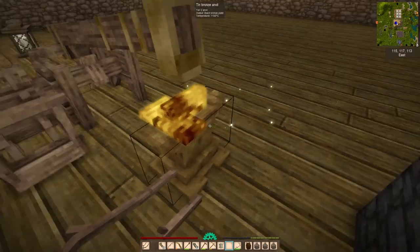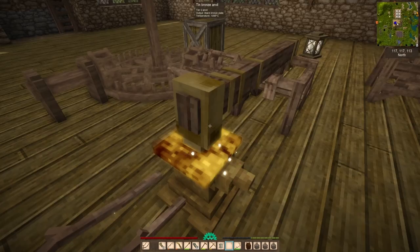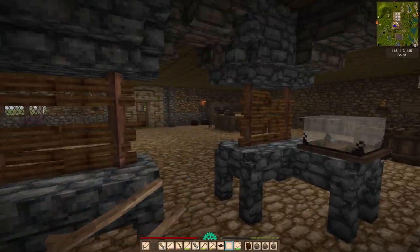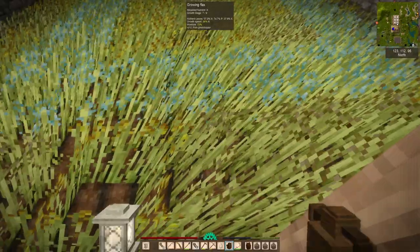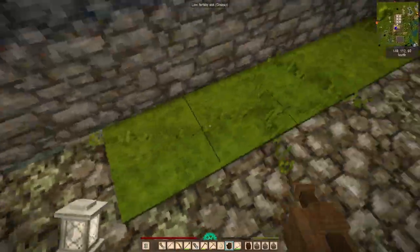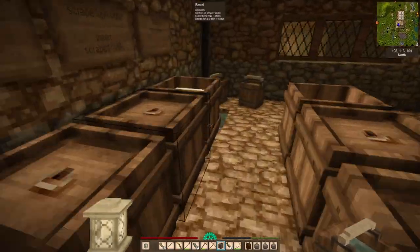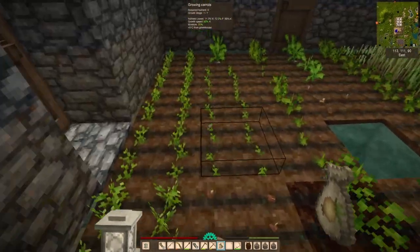I really wish documentation about this stuff was a bit better. There is in-game documentation and there is wiki documentation, and neither of them really adequately outlines what automated smithing is for, what you do with it, how it works. They say it's good for setting up iron blooms — and that's cool, but what's an iron bloom? I don't know how this stuff works. I'm going to have to look up some videos from other more educated YouTubers and figure out what the heck I'm doing.